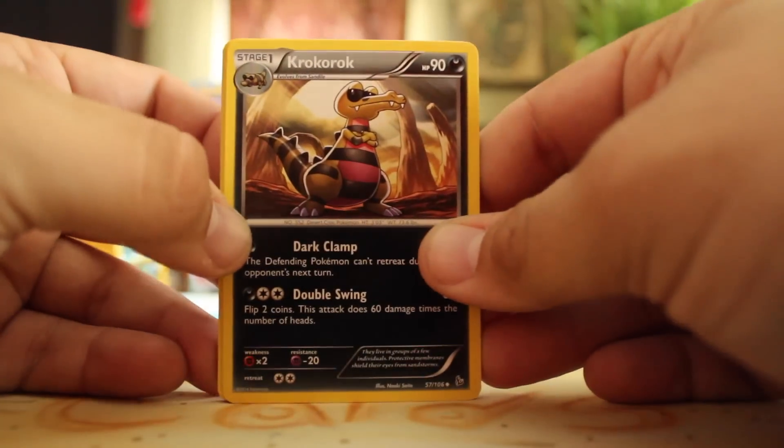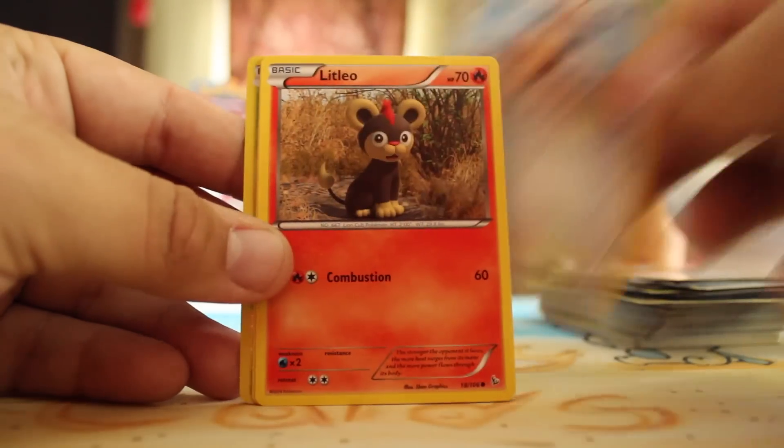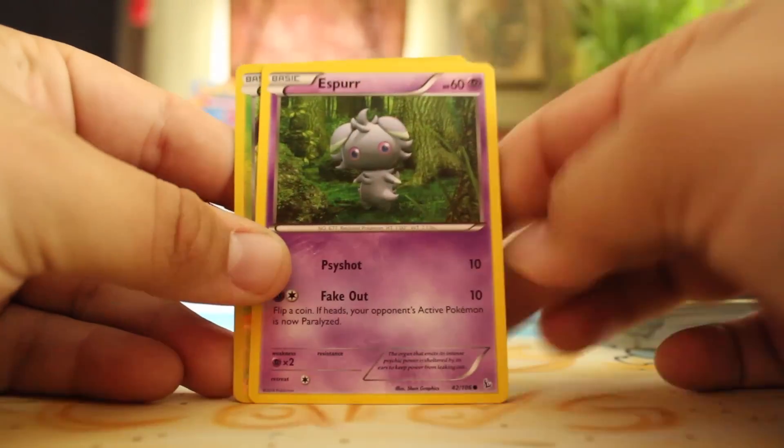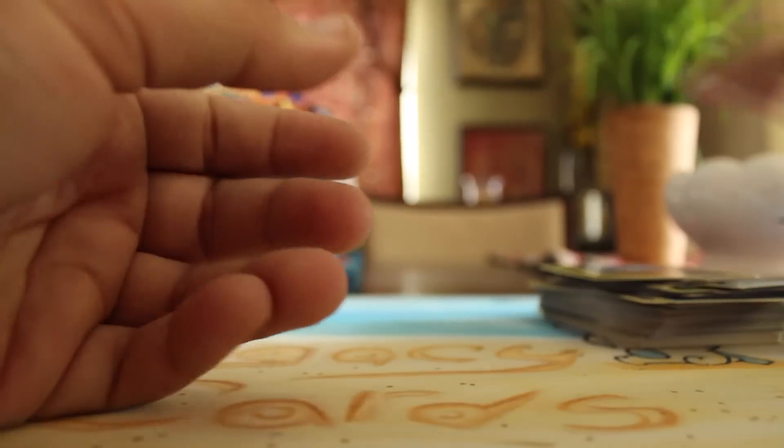We have Krokorok, Blacksmith, Luxio, Helioptile, Sentret, Litleo, Goomy, Espurr, Reverse Pancham, and a Dragalge. Dragalge — I don't know what people are calling them yet.